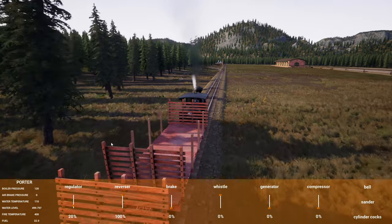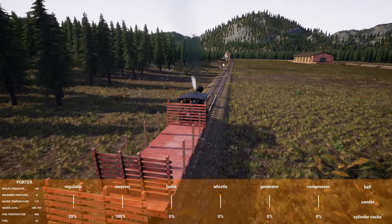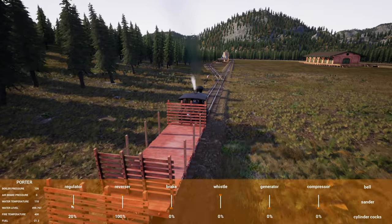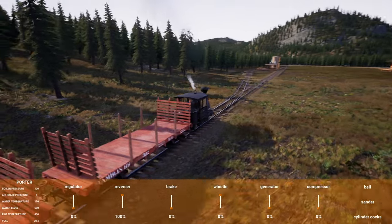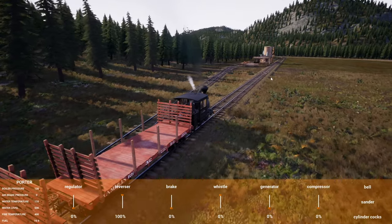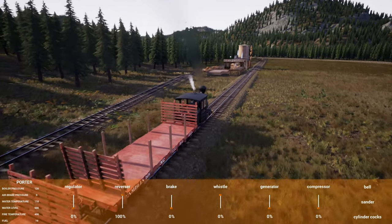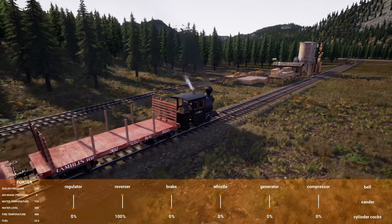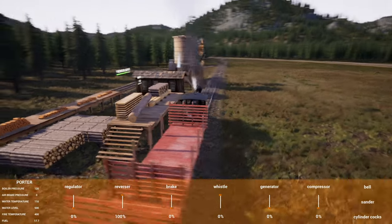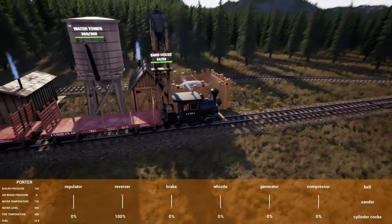Coming up here is my firewood depot where I deliver wood. There's also a water tower and a sanding tower. This is kind of the loop I take after bringing stuff here to sell — I swing by here to refuel, get more water, and that sort of thing, then head back out for another big loop. I've been taking firewood from here to top up Ultra. Got lots of water and lots of sand — I don't think I've ever actually taken sand out of there.